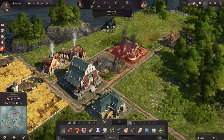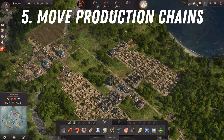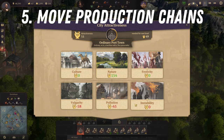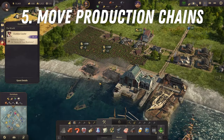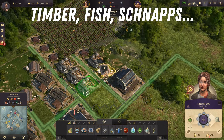Once you learn to use this tool you can start moving production chains to new islands, which is my last point. As you level up your farmers into workers and then to artisans and others, you need to keep your island beautiful and the environment clean. This is done by moving dirty and ugly industry buildings and production chains to your newest islands, where you start from farmers and produce massive amounts of timber, fish, schnapps, and clothing.